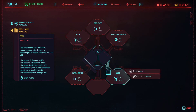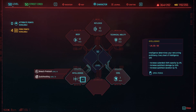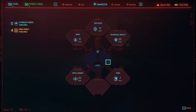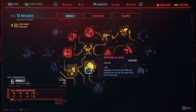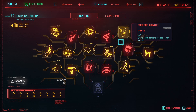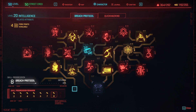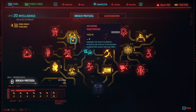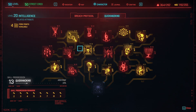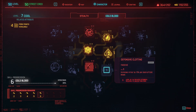Put your extra points in Cool or Reflexes — it doesn't really matter. All you need for the build to work extremely well is 20 Intelligence, but leveling is different and you'll need to spread points a bit. That's why we have 7 in Cool, 20 in Intelligence, 20 in Tech, and 12 in Reflexes.